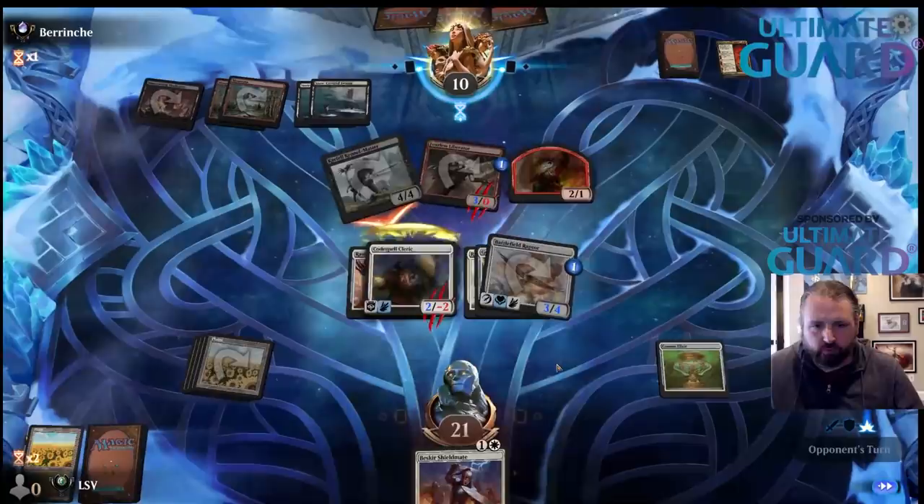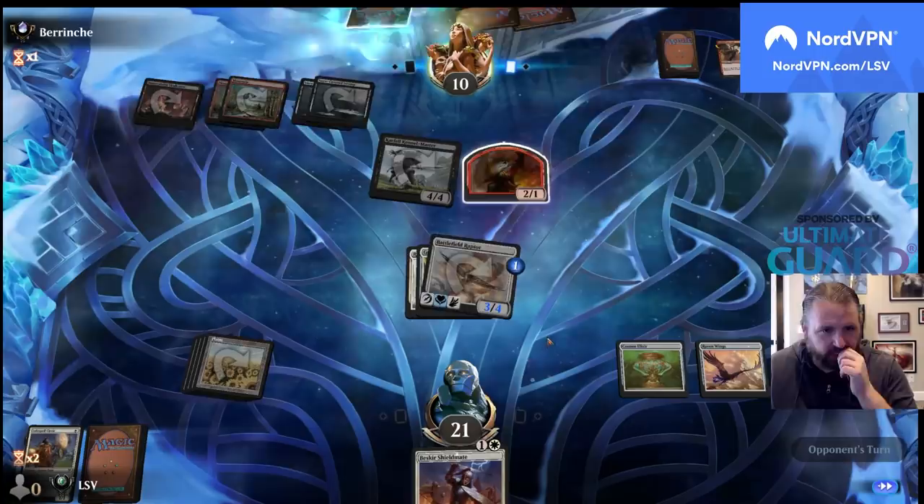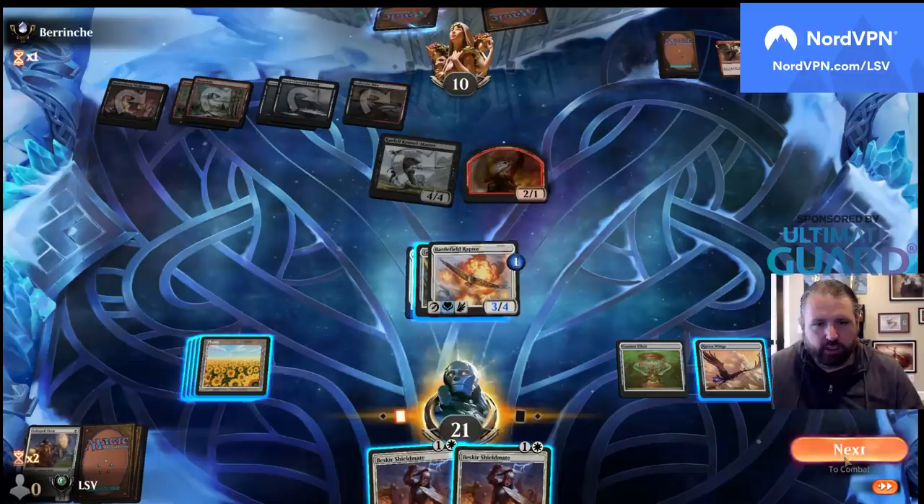I'm not worried about putting them on a two-turn clock — if they don't kill the Raptor they're just in a lot of trouble. They're foretelling because I'm drawing extra cards every turn. I don't need to move the Wings — let's just hit.